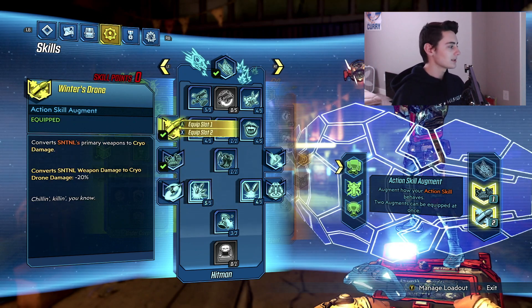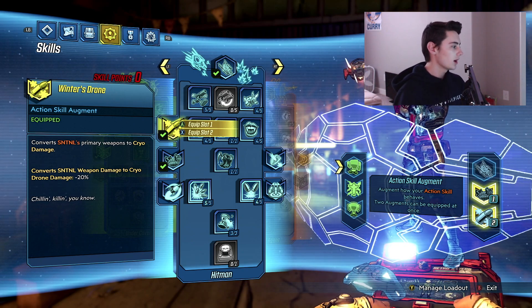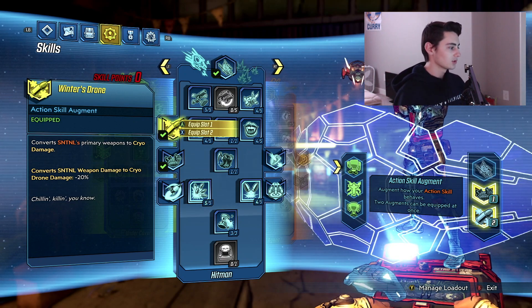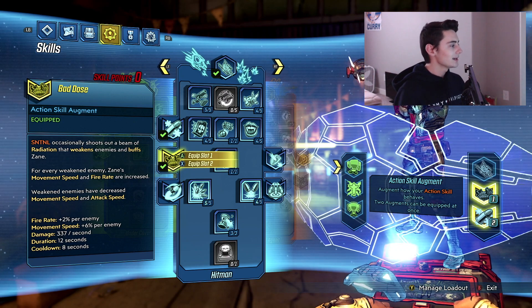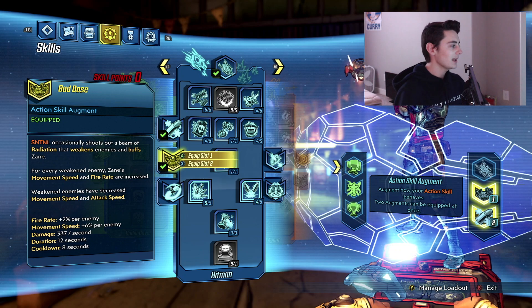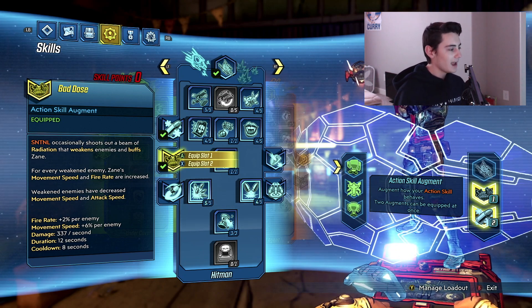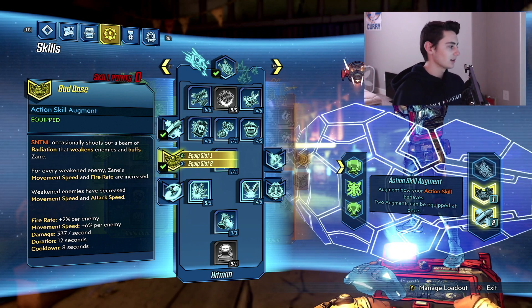For Hitman action skill augments: take Winter's Drone, which sets the Sentinel's primary weapon to cryo damage. Then take Bad Dose, where the Sentinel occasionally shoots a beam of radiation that weakens enemies and buffs Zane simultaneously. Those are probably the two best augments for the Sentinel drone.